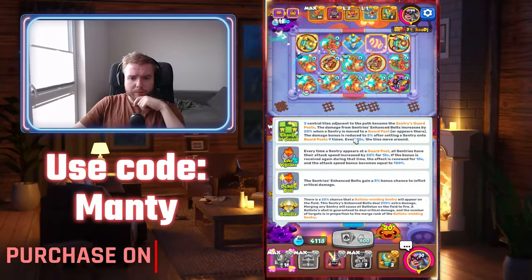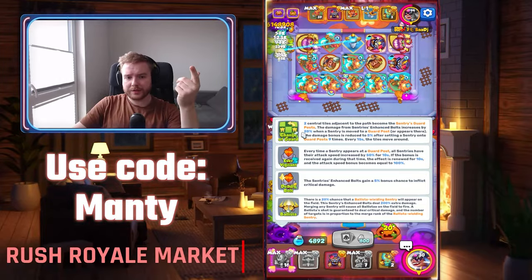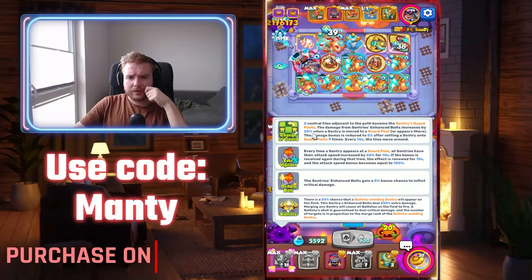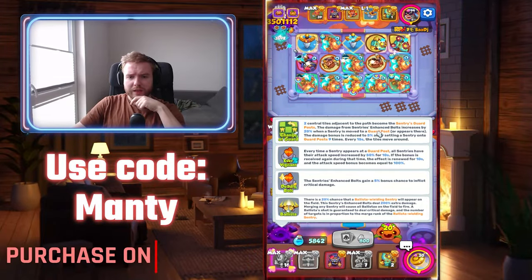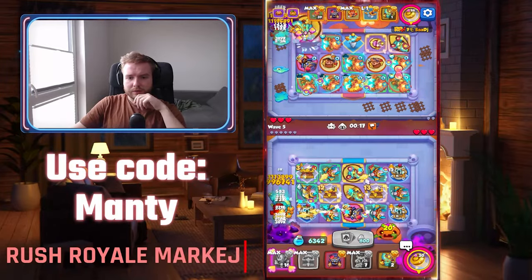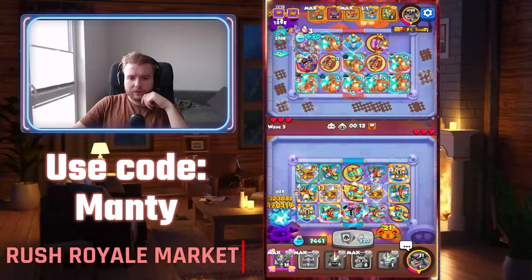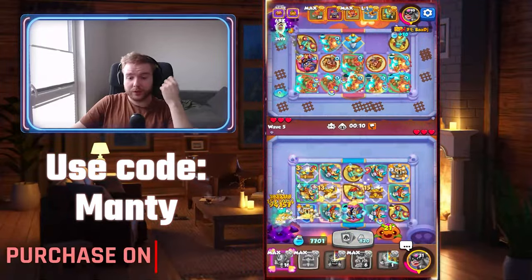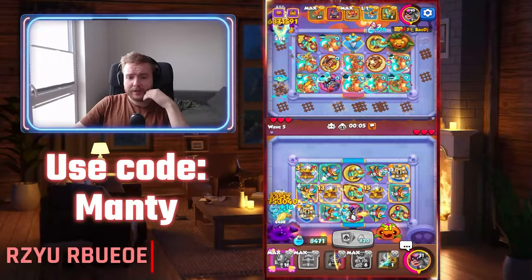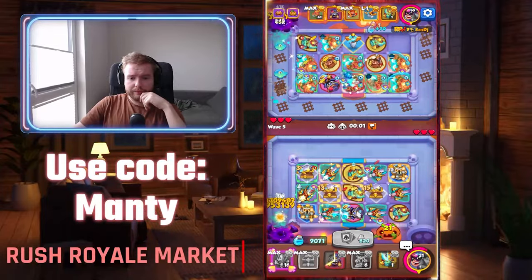Not sure how many stacks is good honestly. Up to 9 times those things I get is 20% for those enhanced bolts, and after that it's 5%. Not sure what's the good number. For now I get only one Ballista so I'm guessing I can only get one, but we'll figure it out.